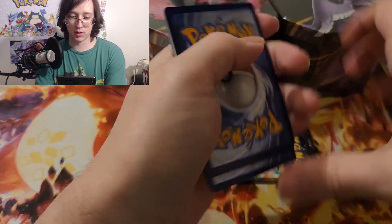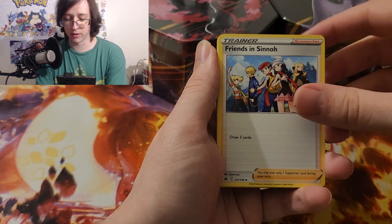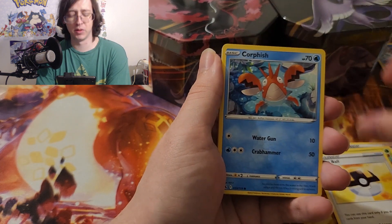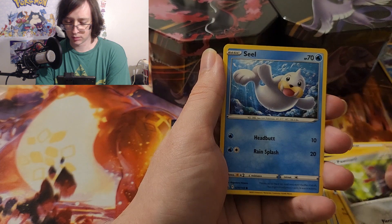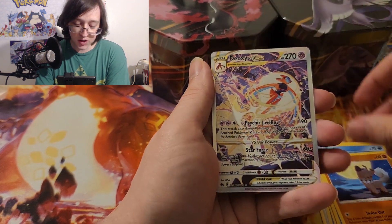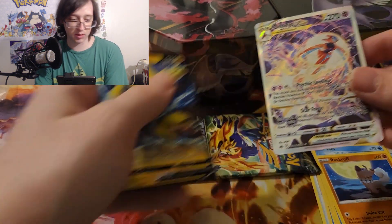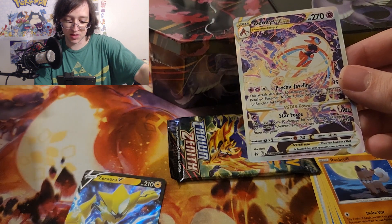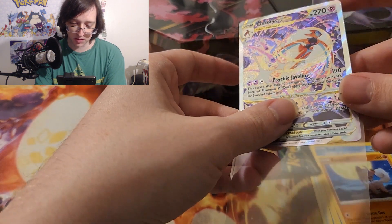I'm still enjoying opening Crown Zenith here and there. I'm not sure how much more I'll open — I know a few more products are coming out for it, so I'll definitely open those, like the Morpeko V-Union box. Oh, the Deoxys! I haven't gotten this one before, it looks crazy — and a zero already, nice. That one looks insane, it's like jetting through the ground at Mach 5 or whatever.